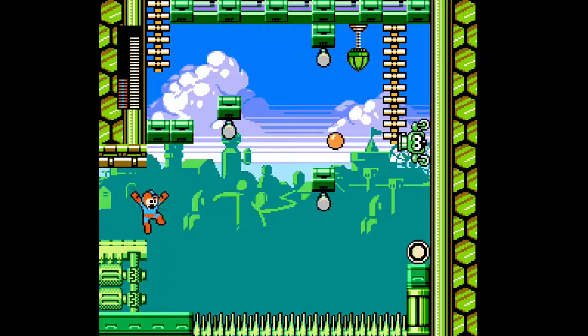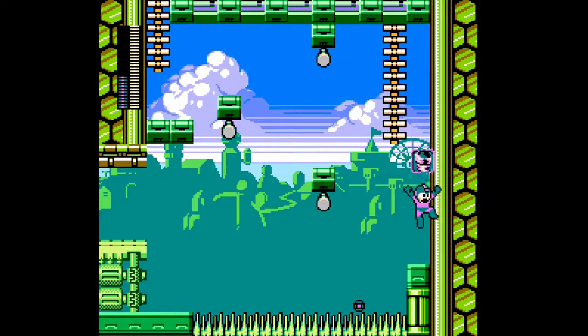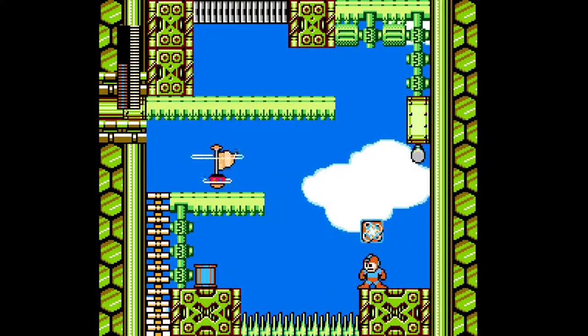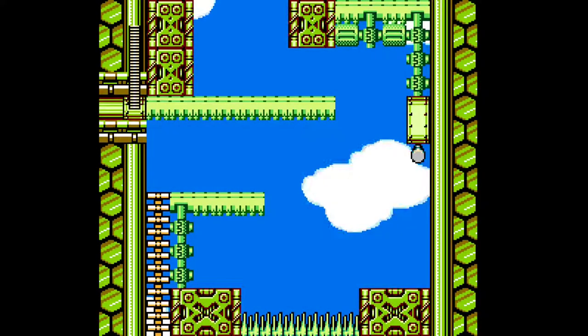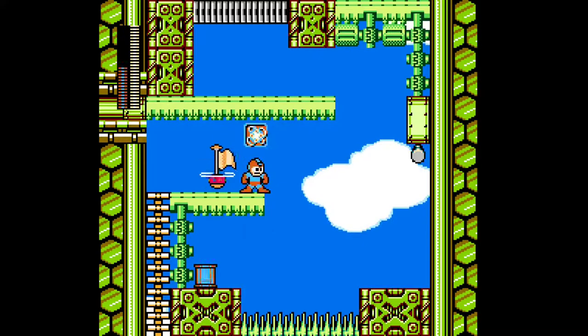Let's see how we do this, though. Whoa, that guy just landed right on my head there. I get another E-tank here if I can get to it, and I'm running very low on energy, so I gotta be a little bit careful here. You know what, here's what we're gonna do — reset from checkpoint, and okay, that's gonna be tricky to get. Let's just move on here.